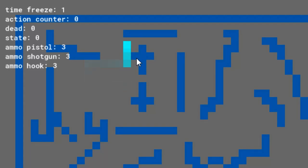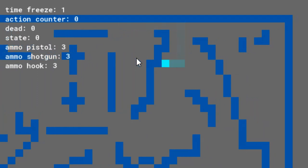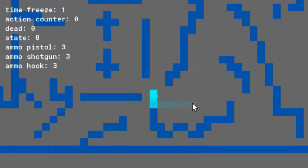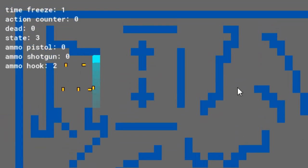I started off by making a prototype called John Miami, my attempt to turn Hotline Miami into a turn-based game. You can move in four directions, and you'll always move a fixed distance unless you hit a wall. You have different weapons, like a pistol, exploding round, and even a grappling hook.